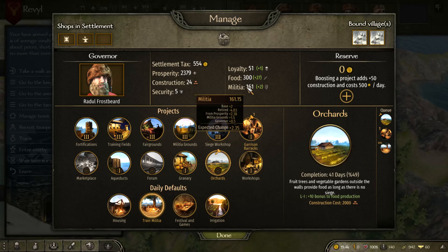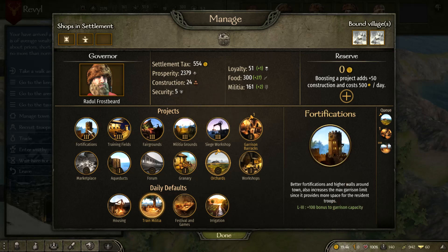For militia: we have Militia Grounds adding 1.5 per day, prosperity adding 2 per day, and a base recruitment that varies by town — currently 2. There's also a 'retired' factor which I think depends on population or game progress. As security increases, so will militia recruitment, though it's not showing yet because security is still low. That's pretty much it for this overview section — now let's head into buildings.